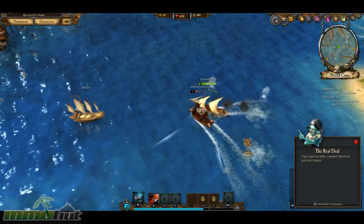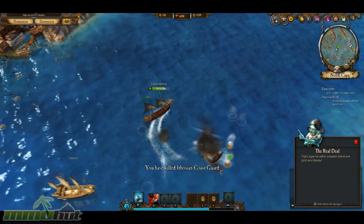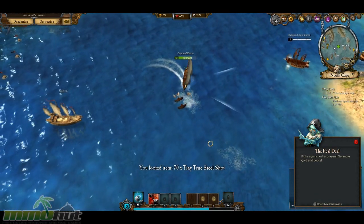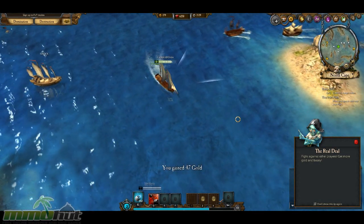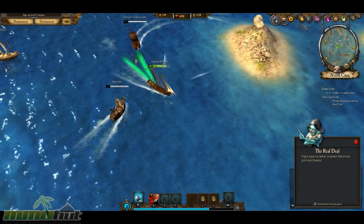Alright, you want some too? I'm killing like five people — come on, bring it. Yeah, drop your stuff, you can just leave that right there, I'll come back and pick it up. 70 tiny true steel shot — so I guess I get ammo through that way. So not only can you purchase it, but it looks like you can loot it that way too.